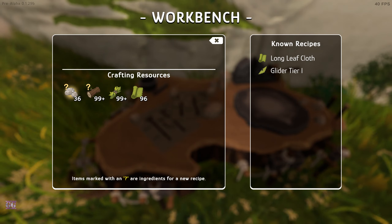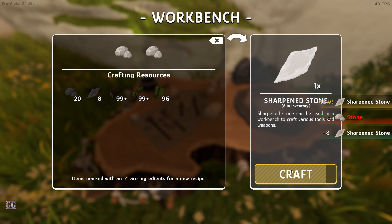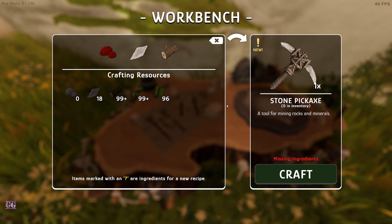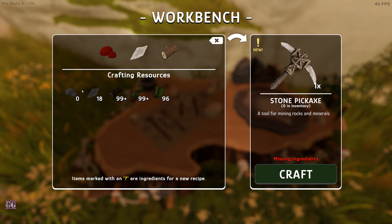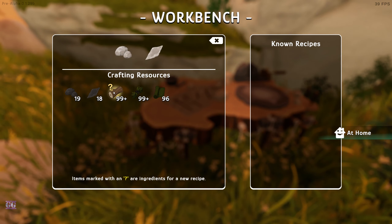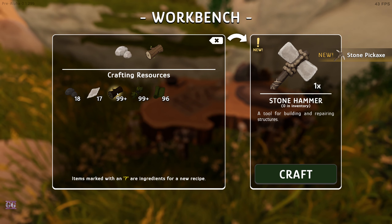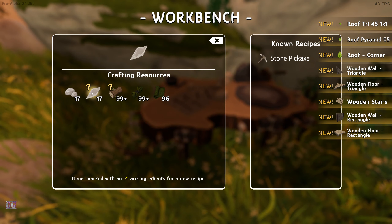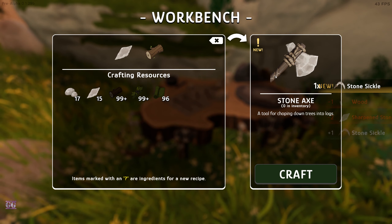Now we have stone - another stone - and now we have a sharpened stone. Let's craft a couple. The next one needs sharpened stone plus wood or rock. Now we make the stone pickaxe. There's also a stone hammer - that's for building and repairing structures. Then sharpened stone plus wood gives a sickle, and another combination gives us an axe.